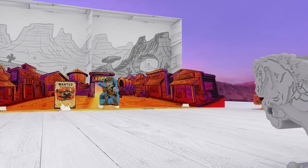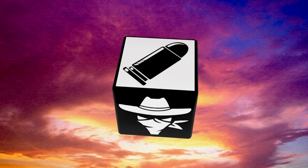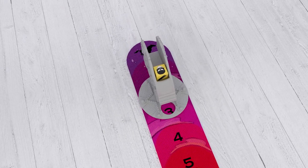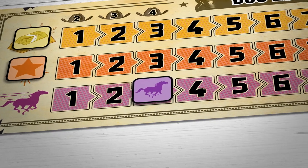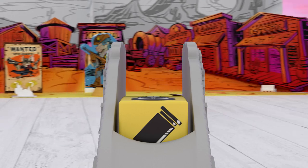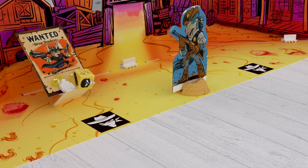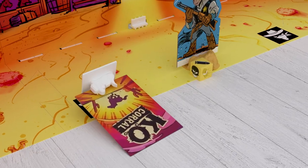Now, who's ready for a shootout? You rolled one bullet die before, so grab a yellow die and place it into the launcher. Move your horse on the sunset track to the number seen on your player board. Let's aim for Drew Deadeye. What a shot! You knocked out Drew Deadeye!